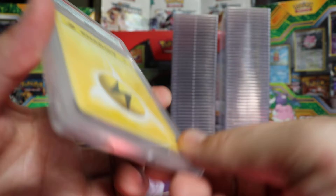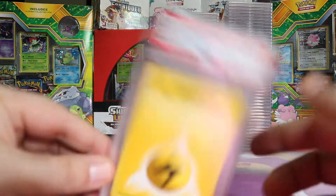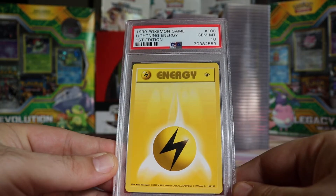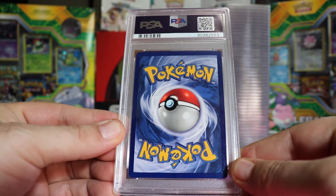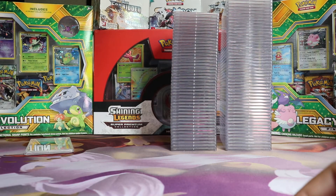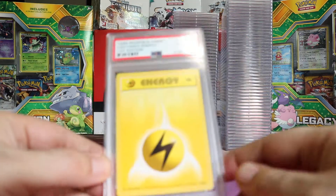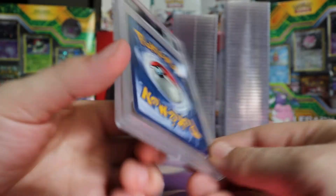Very nice — so that's two 10s out of three so far. Next we have a Gem Mint 10 Lightning Energy — three 10s out of four. This is probably the last one, I think I had five. Yep, Gem Mint 10 — so four out of five Gem Mint Lightning Energies. Pretty good, better than expected.